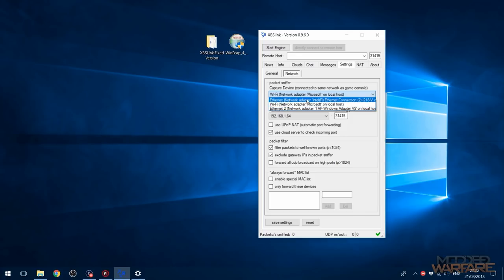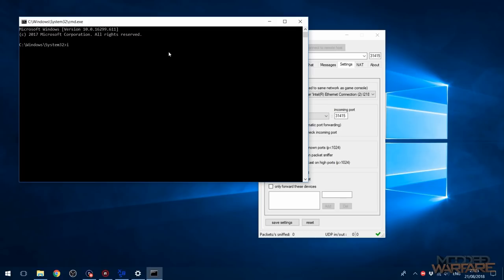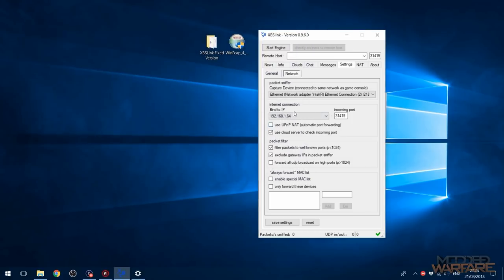So that's the workaround for getting wireless working with XBSLink. Now you want to select the ethernet adapter as the capture device — the adapter the PS4 is plugged into. If you're using XBSLink normally with your PC connected to the router via ethernet, you still select the ethernet adapter. For Bind to IP, if you're using internet connection sharing you'll have a couple of IP addresses — the one you want is the computer's IP, not the PS4's. If unsure, go to CMD, type 'ipconfig', and find the IP of the adapter connecting to the internet.